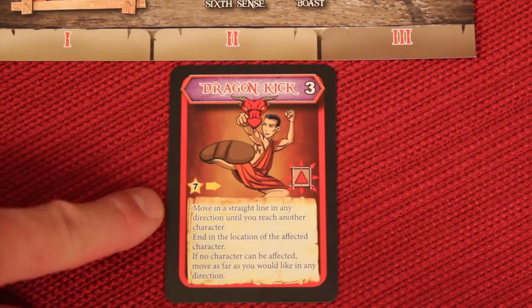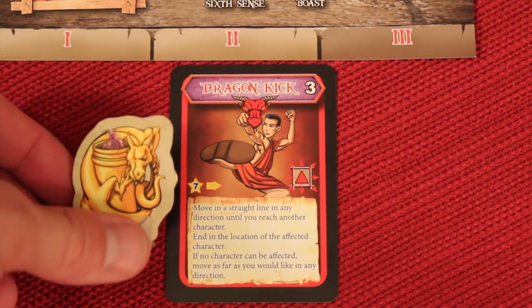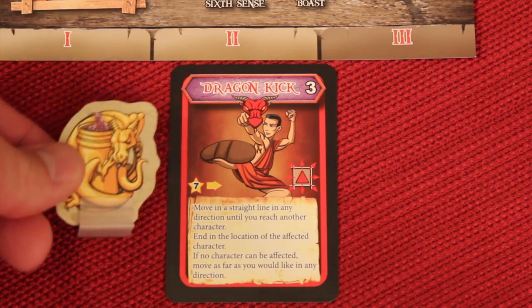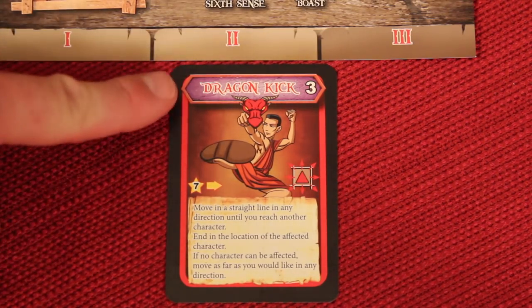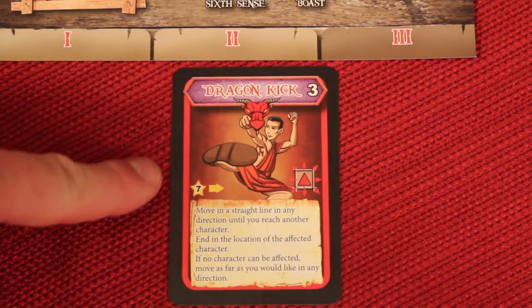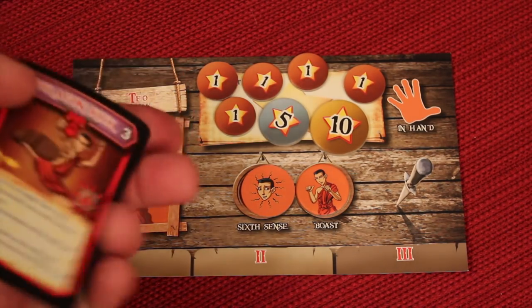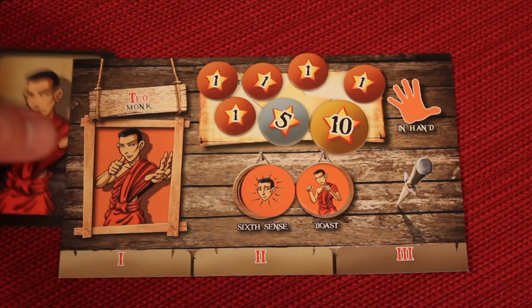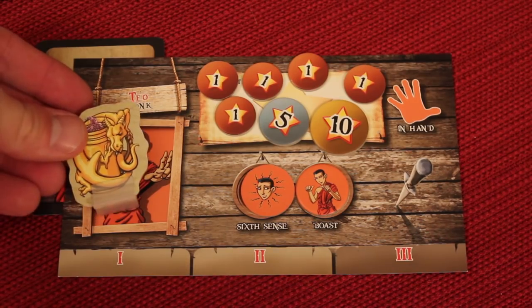Every player also receives one red card specific to their character — the dragon flag card. It starts in the center of the board. Once you're holding the dragon flag, you can use this card, which usually is a super powerful move, though every character's version is different. All your other cards are stacked in a deck you hold in your hand, but the dragon card gets tucked underneath your mat and is only usable once you have the dragon flag in your possession.